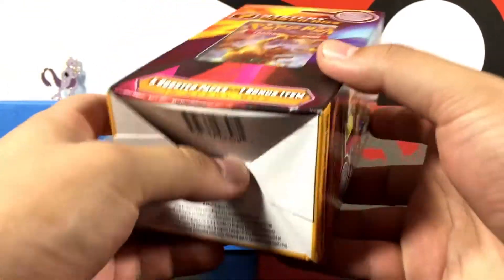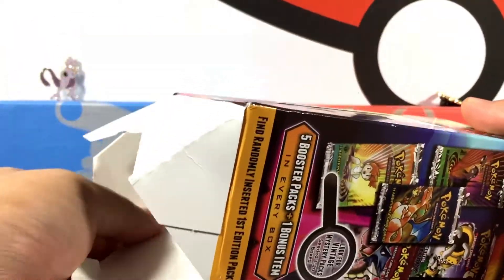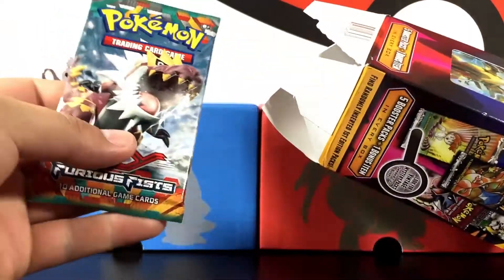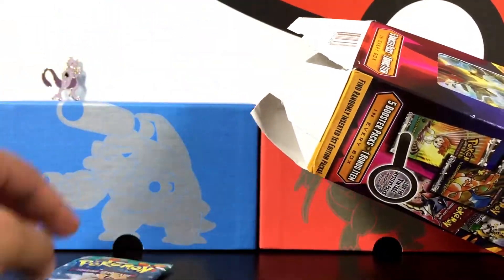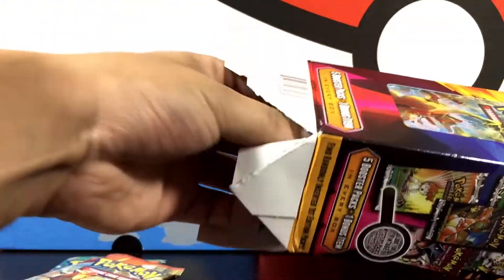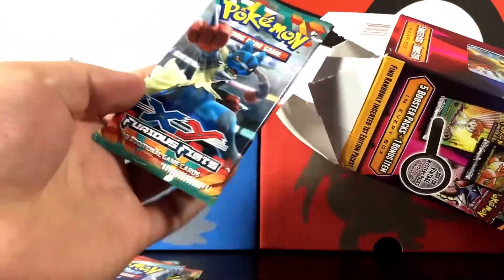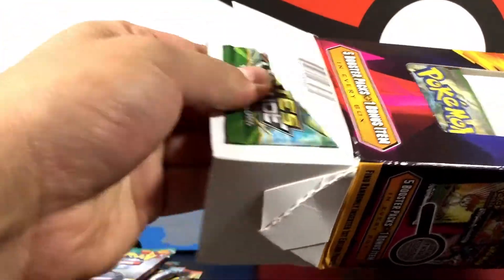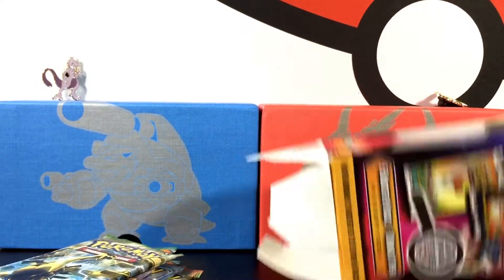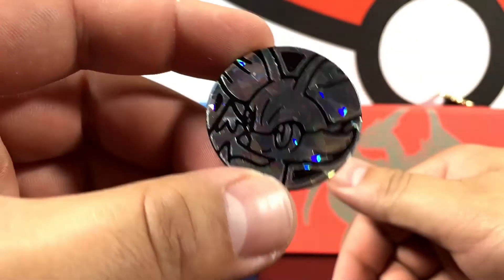Let me know in the comments if you think this is going to be a vintage pack or not. The first pack is going to be a Furious Fist pack - pretty cool! We are going to get a Primal Clash, another Primal Clash, and another Furious Fist. We also have a Fates Collide on the cover. There is supposed to be a mysterious item which is going to be a coin - look at that beautiful looking coin, so pretty!